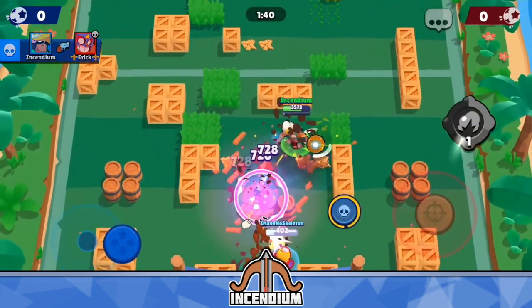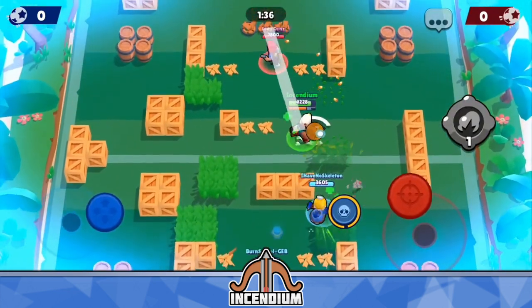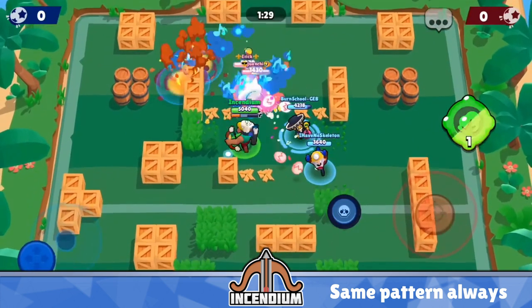No matter when you throw it, in which direction you throw it, or on what team you're on, they'll always be in this exact same formation. And if your opponent Bo throws their mines, it's just going to be flipped — the exact same pattern for them instead of you.